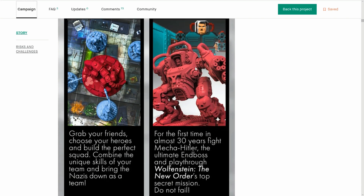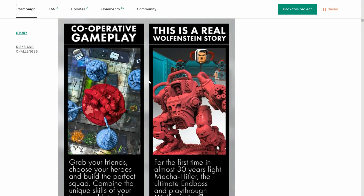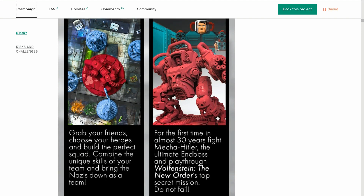We've got Mecha Hitler, which is the end boss. He is a pain in the backside in the video game when you find this guy. It doesn't look like the model has a Hitler mustache here — I'd like to see it up close. But that model looks great and it looks like it's a very big one.